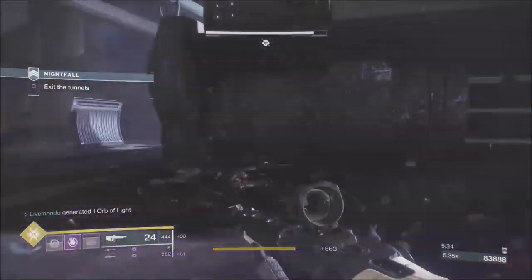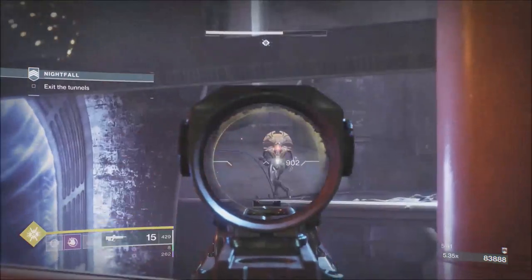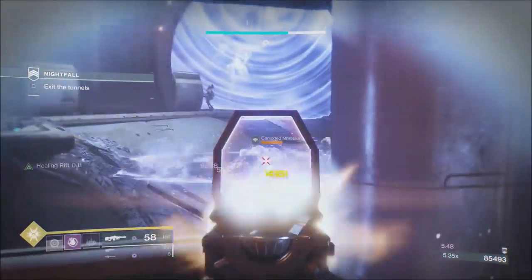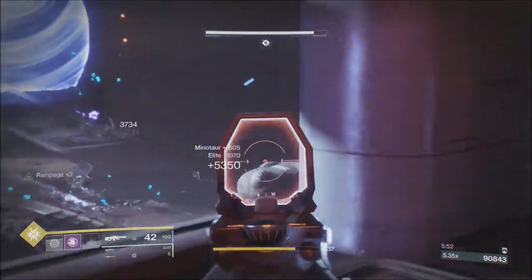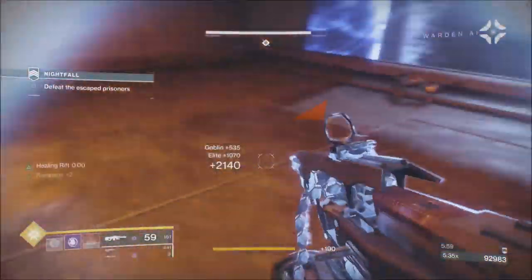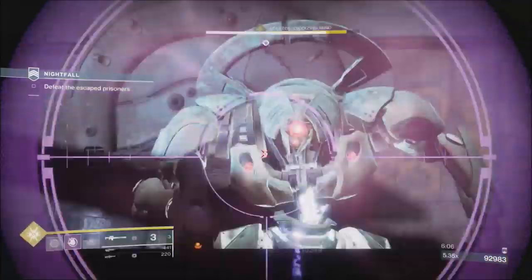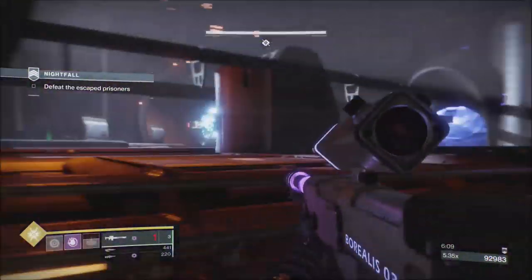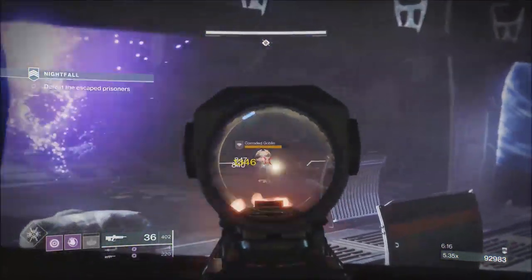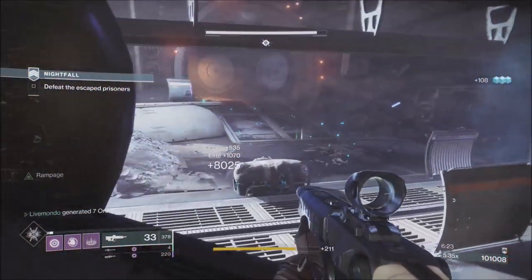Run up here, get your heavy. The way I like to do this section — put down the rift and take out the two Minotaurs, then wipe up the rest of the adds. You'll always have one or two elites down below. When the boss comes out, you get a wave of adds. We're going to pre-throw our Nova at the big set of adds coming down the ramp. As you can see, it's worth 8,000 points per wave.